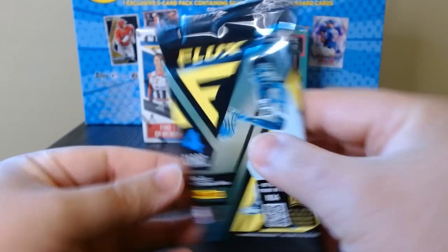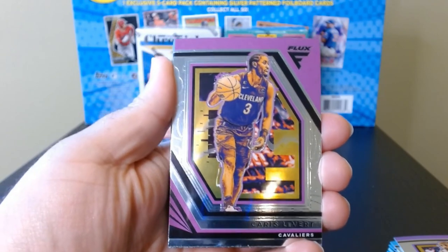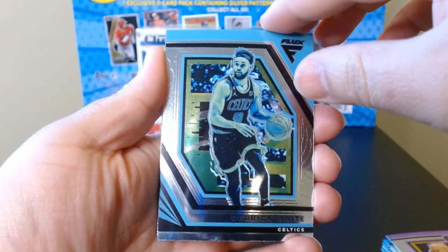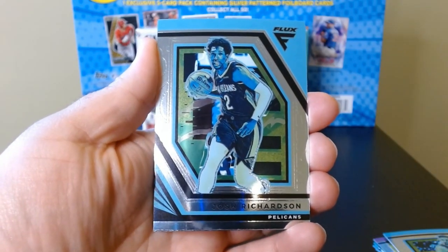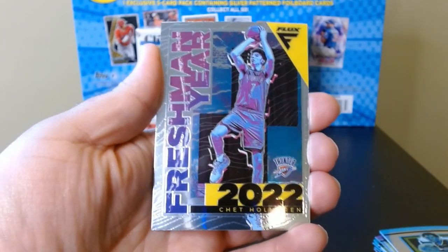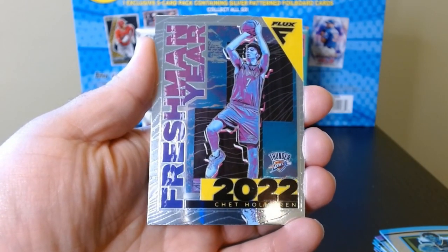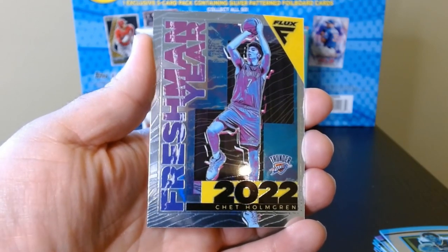Last pack of the blaster. Caris LeVert. We have Derrick White. Josh Richardson. And our last card will be a Chet Holmgren freshman year — that's what it says. Freshman year 2022 Chet Holmgren. Look at that — not too bad to finish off.